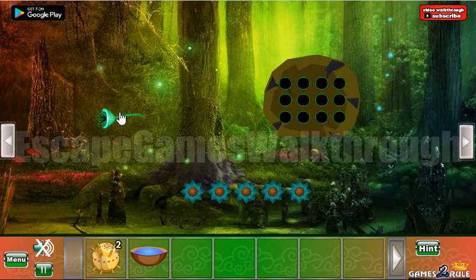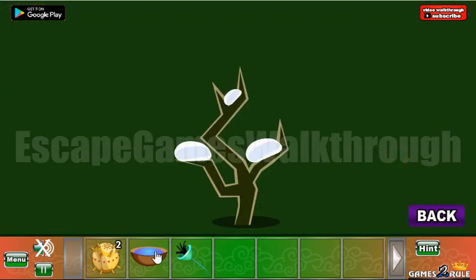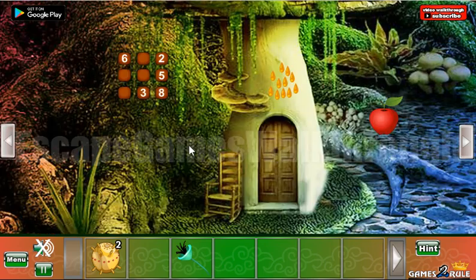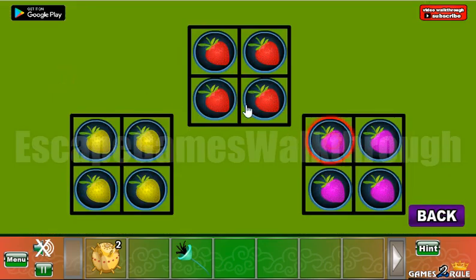Going back, another bump, a flower. Going back here, we can see a tree. Let's pour some water here. Now we can see an arrangement: red, pink, and yellow. We can use the same buttons here — pink is on the top, and now we need to swap red and yellow.